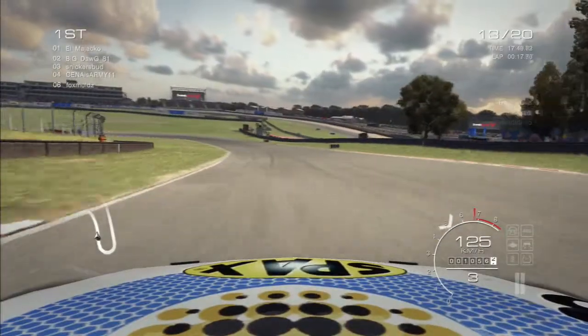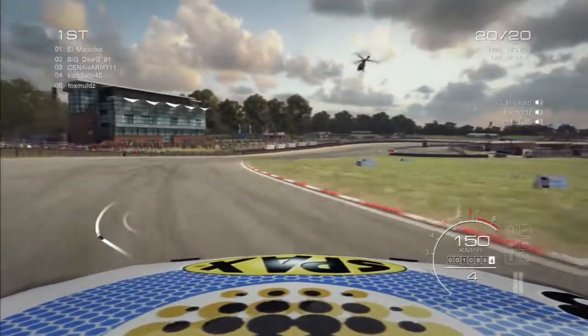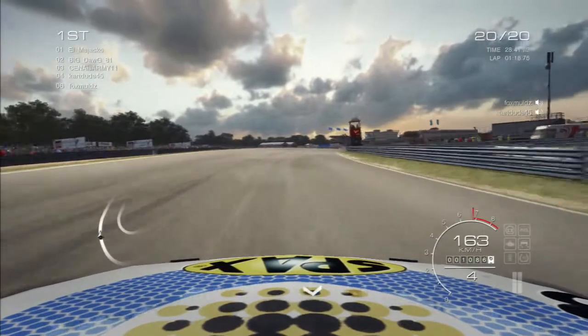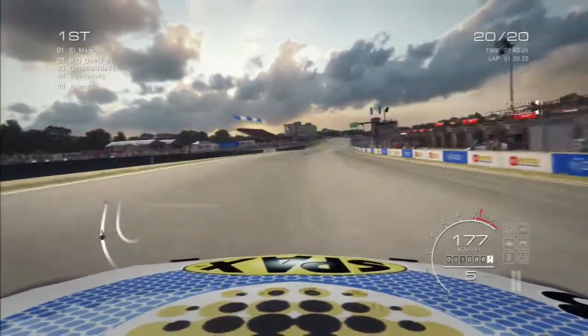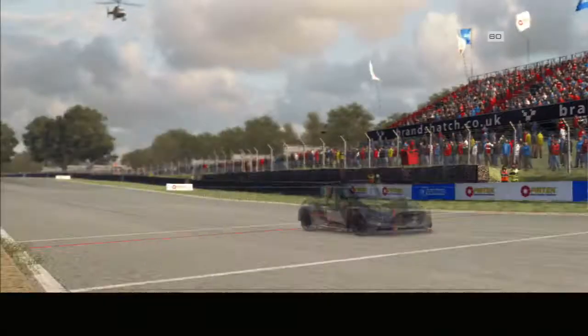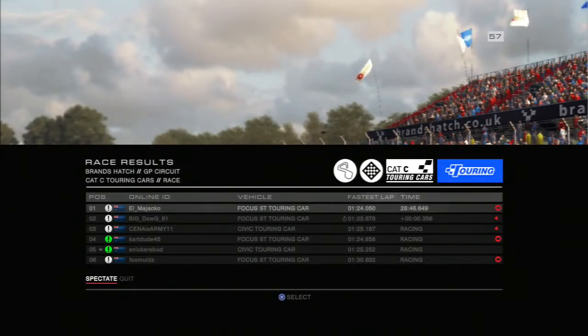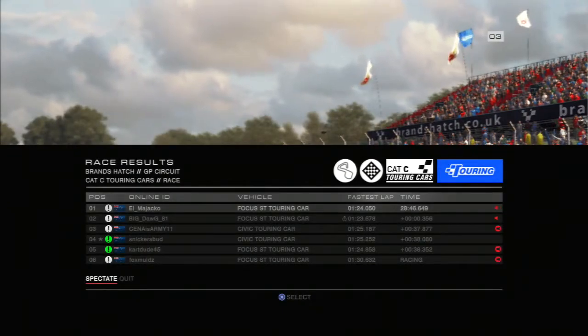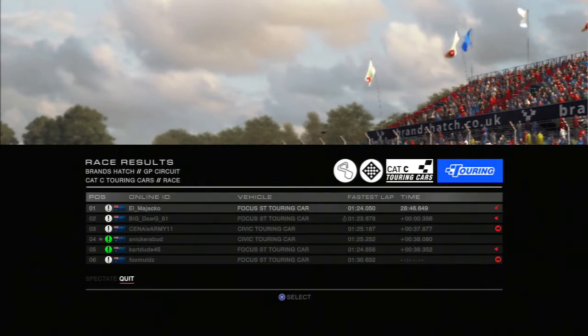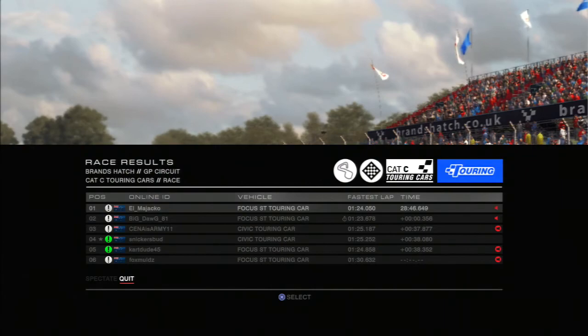Big Dog really should have covered the inside line there at Paddock Hill. Now I'm up on lap 20 — it looks like we're going to take a third victory of the season, with Big Dog right behind. A thrilling race — the gap was six tenths for his win in the first race, this gap is three tenths, even closer. He again gets the fastest lap point, a clean sweep of fastest laps for him. What a thrilling couple of races at Brands Hatch. Next race at Harama — I'll see you guys then. I've been Jacko. Next time.